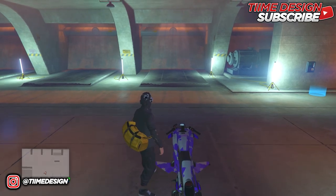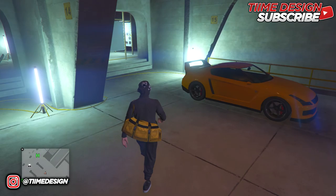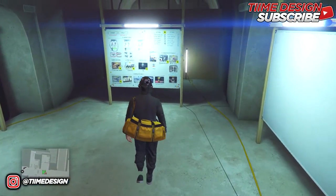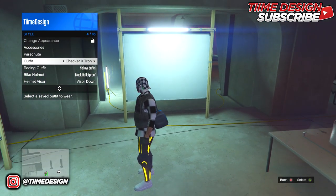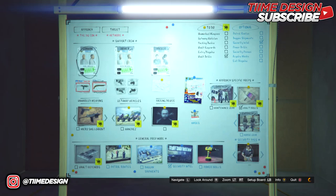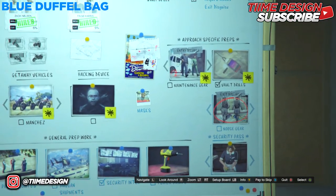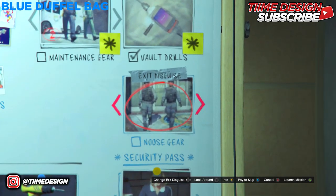Now the next duffel bag will be the blue duffel bag. Come over to the heist prep board. Also make sure you switch your outfit to something that does not already have a duffel bag on it. Come over to the NOOSE gear prep and start this job up.